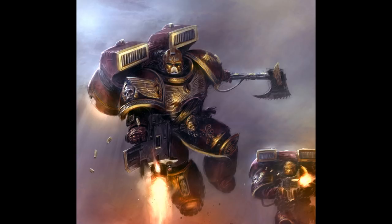Assault squads are specialists at fighting in hand-to-hand combat. Each squad consists of a sergeant and nine space marines, all equipped with jump packs and armed with a close combat weapon in each hand. Common armament consists of a bolt pistol and a chainsword. Optionally, two of the space marines may carry plasma pistols. This combination is ideal for fast attacking, close quarter fighting assault troops.